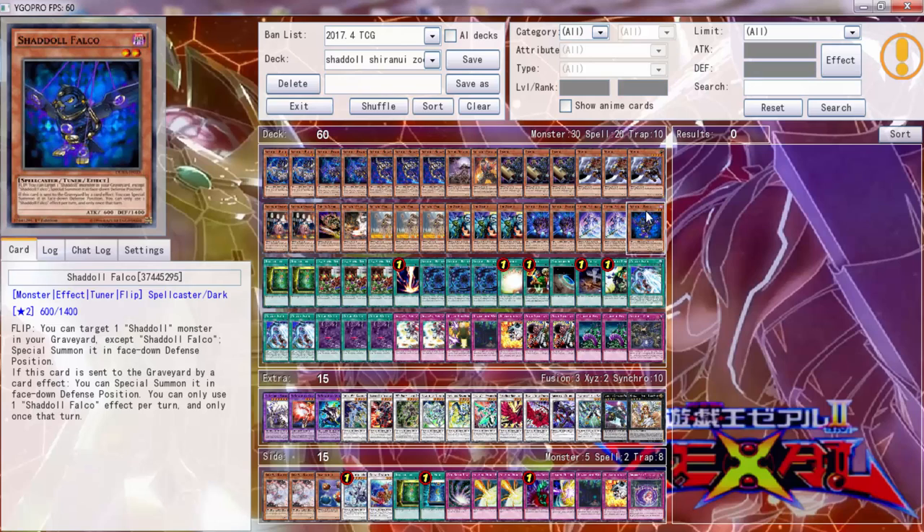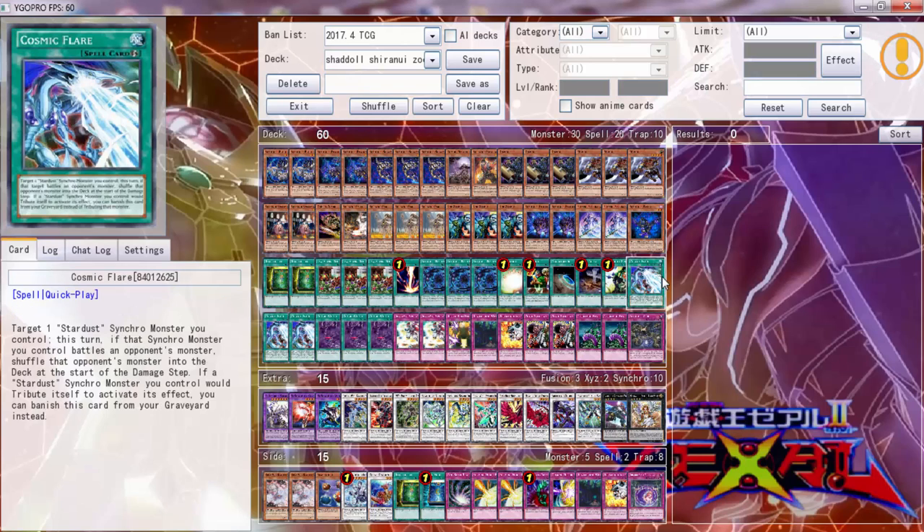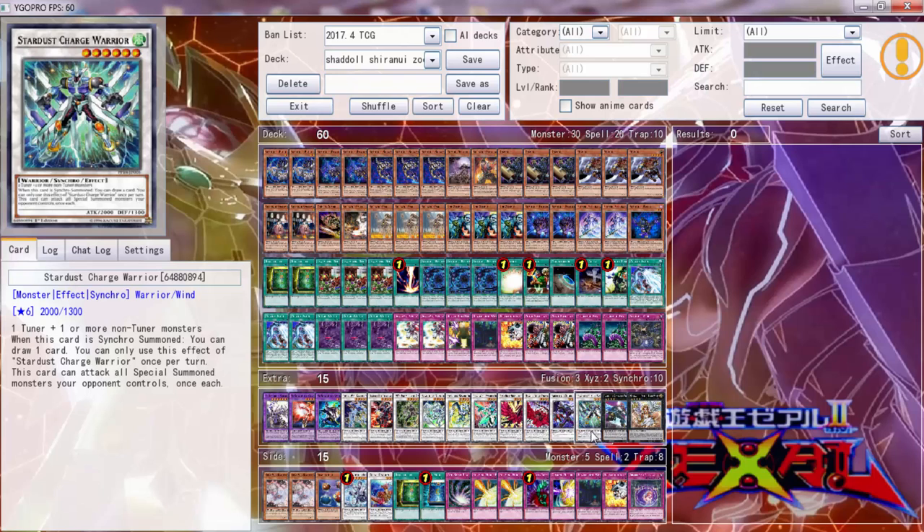There's not really too much to explain. If you guys have been watching this channel or keeping up with Yu-Gi-Oh! in general, you know what most of these cards do. I'm going to go over a few cards that might seem unfamiliar. This one - when I first saw it I didn't know what it was. It targets one Synchro Monster you control; if that Synchro Monster attacks an opponent it shuffles it to the deck before the damage step. If a Stardust Synchro Monster would tribute itself, you can banish this card from your graveyard instead. So if we get a Stardust Dragon on board we can tribute twice. And with Stardust Charge Warrior it can attack everything, putting everything back to the deck. That's a good nifty combo.